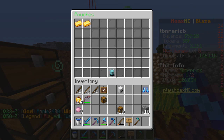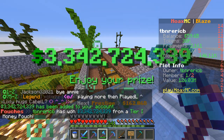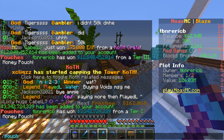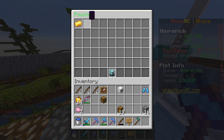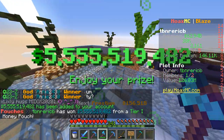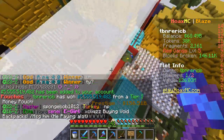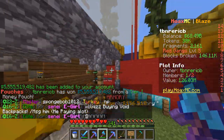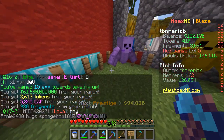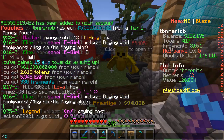This is insane, this is insanity — this is more than I get in a week. My pen ranch, I'm harvesting 60 billion. 194 more billion until I get prestige mines — let's go!